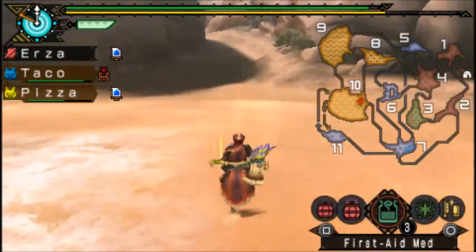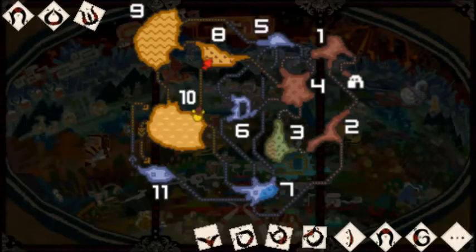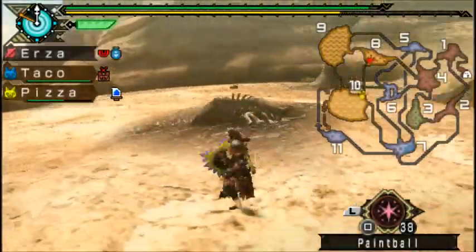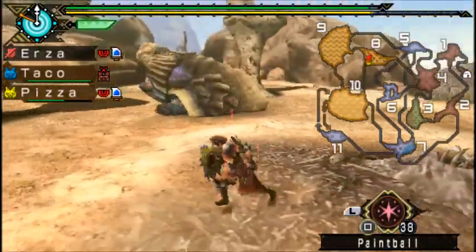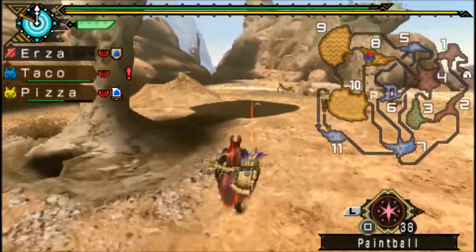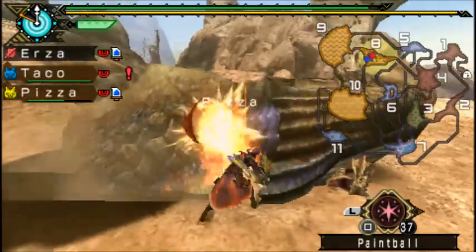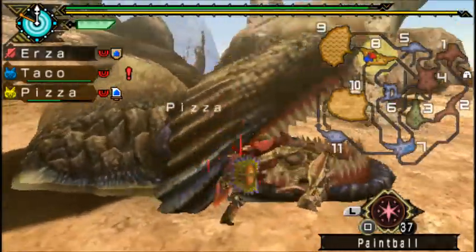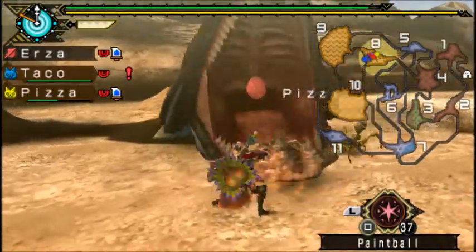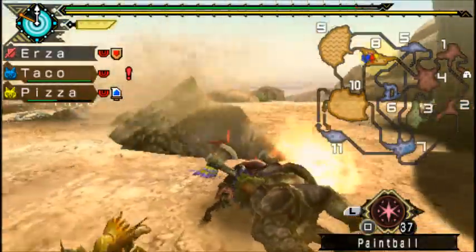I should put a paintball on him — I haven't done that. He is easy. This is where he eats; he kind of hunts a Rhenoplos and eats it. Do you see that thing in his mouth? There's an organ that enables him to spit sand. If you break that, he can no longer spit sand.